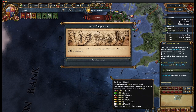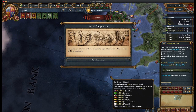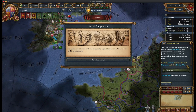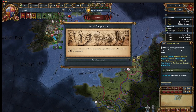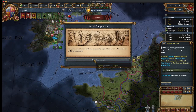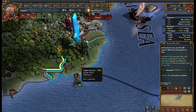Declare war. When you declare war on a target, you want to have a casus belli — that's the Latin for some sort of a cause. If you don't have a casus belli or justification for war, you will suffer negative effects from declaring war. Click on the Leinster province, then click on diplomacy and select declare war. Select the conquest casus belli with 'take Leinster' as the war goal, and then click declare war.